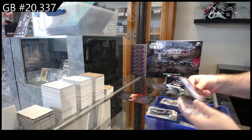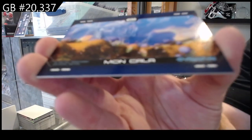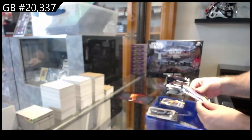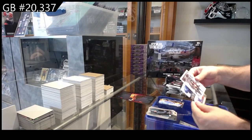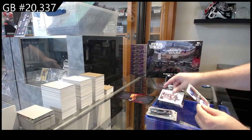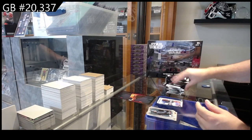We've got number 250 of Mon Cala — number 250 — and cover art of Darth Vader, and an epic clashes of Obi-Wan Kenobi and Skywalker.